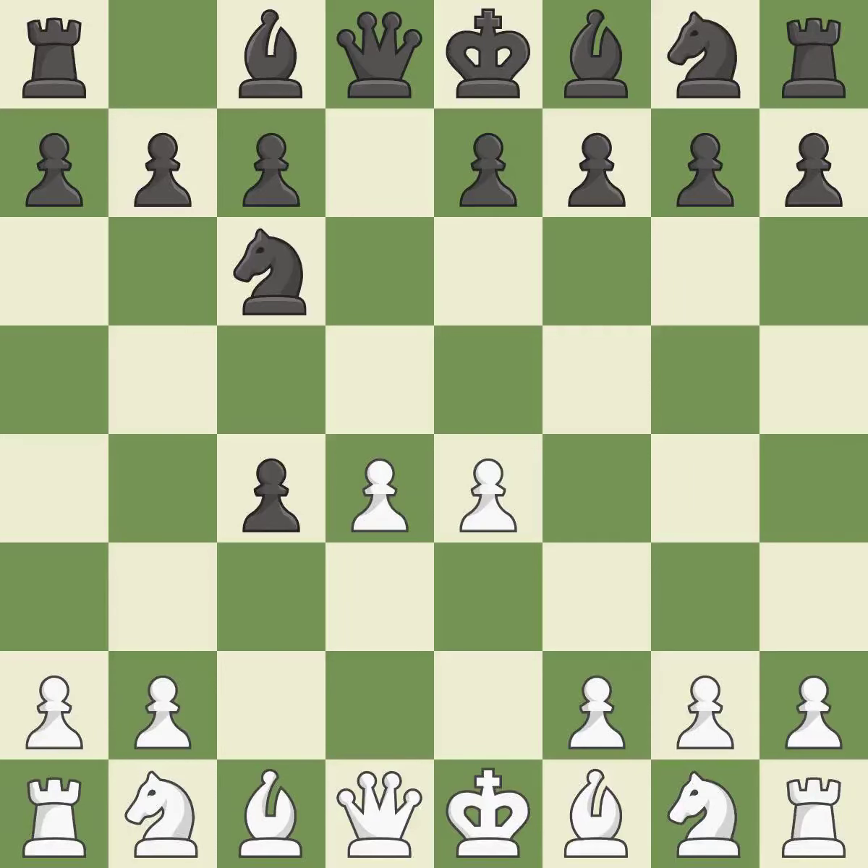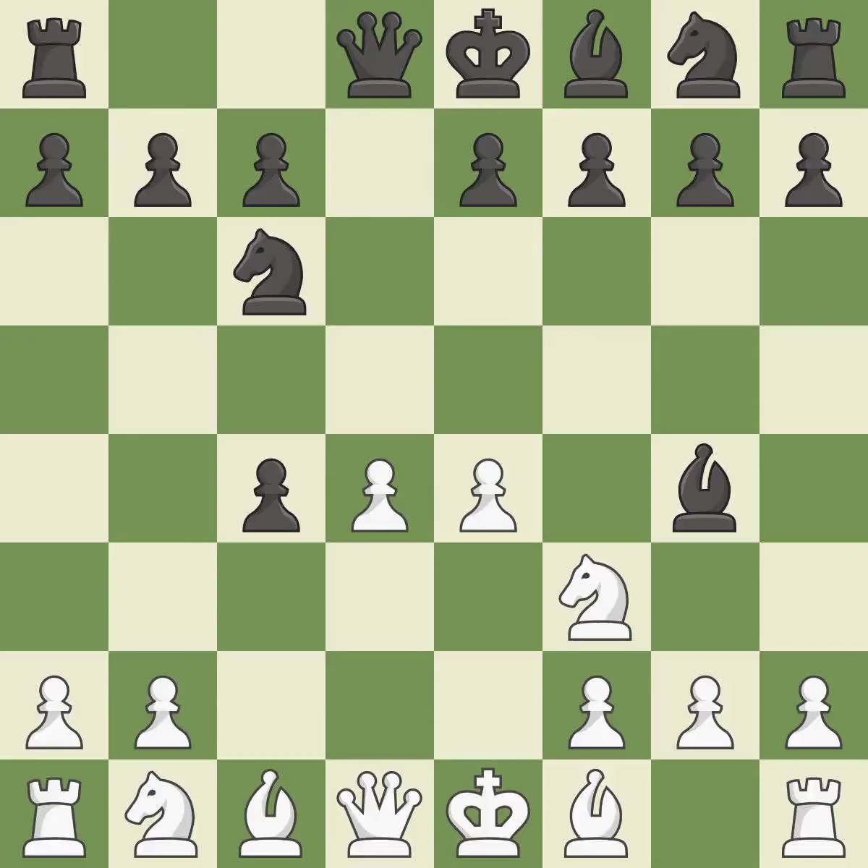NC6 develops the knight toward the center, attacks the pawn on d4, and controls the e5 square. NF3 develops the knight toward the center, defends the d4 pawn, and attacks the e5 square. This adds pressure by pinning a knight. It is the last book move.